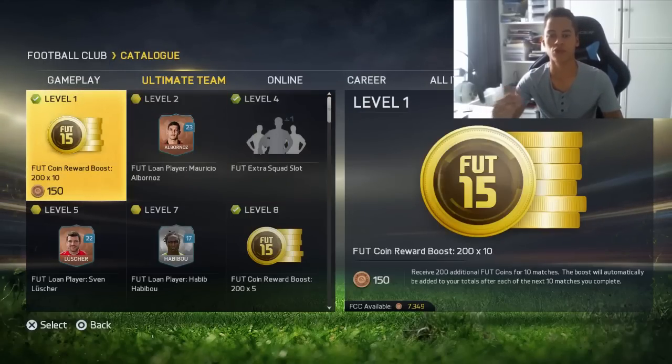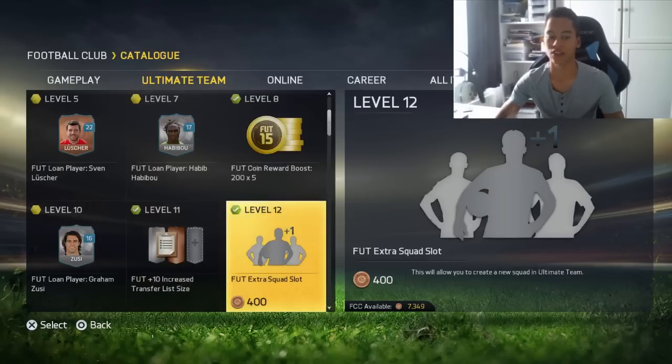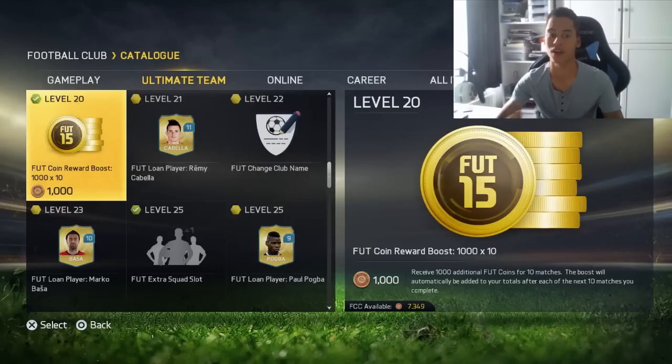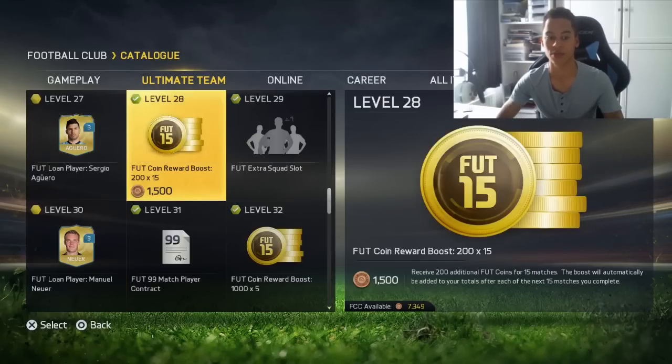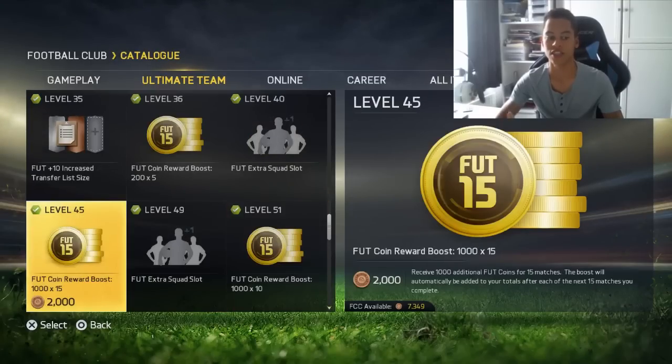Put coin reward boost 200 times 10. This means after every game you play, you will get 200 extra coins for 10 games. And as you can see, the coin rewards get a lot bigger. We have another 200 for 10, we have 1k for 10 matches, 200 for 15 matches, 1k for 5 matches, and 1k for 15 games — that's 15k on its own.